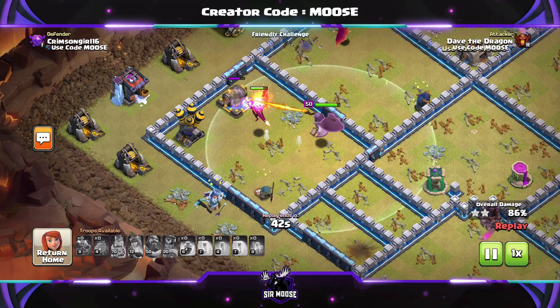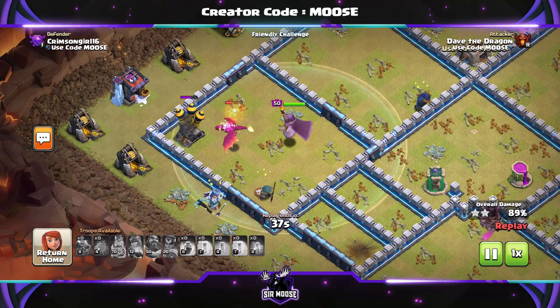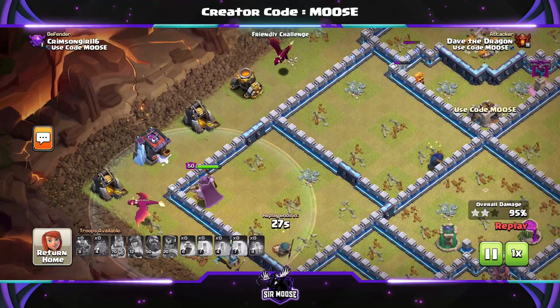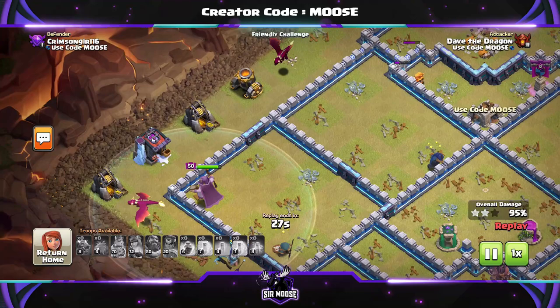Our Royal Champion is trying to get away. There's a single dragon left there on the left — that's Dave the Dragon — and we've got some more dragons. Even the Super Wizards are still there; I can't believe it! That's Terrence and John the Super Wizards doing a great job. And three stars!